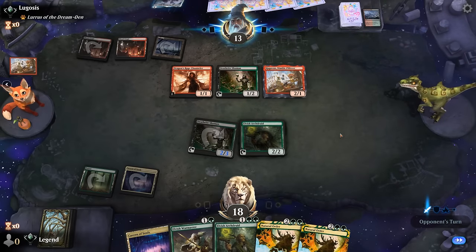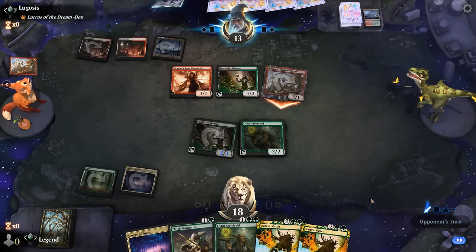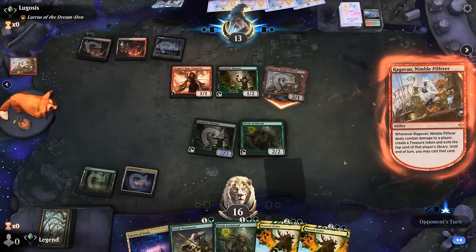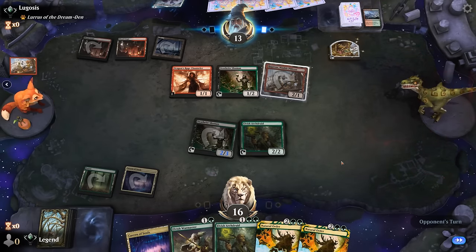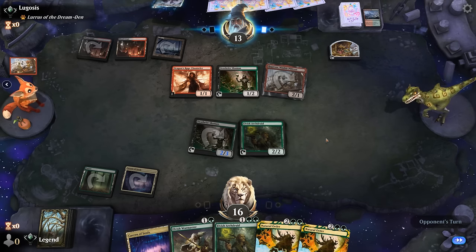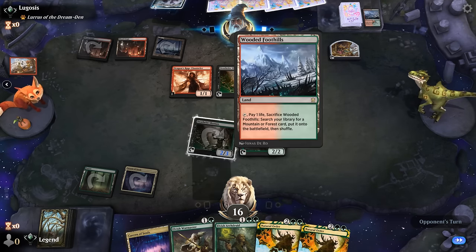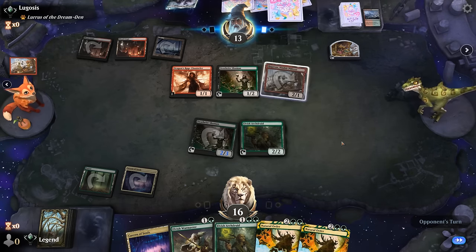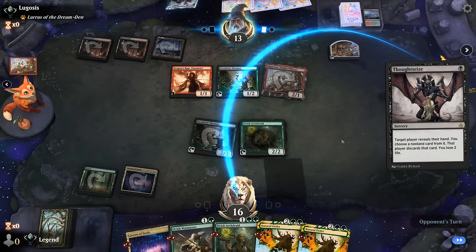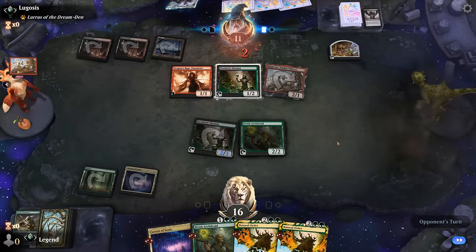Ragavan dashed again. Take two. Maybe they don't have removal after all — otherwise we probably would have seen it before attacking. They don't really seem to be in a position to combo off if they're on Breach; only two cards in graveyard. A Thoughtseize has a look — might take Warmaster here. Yep.